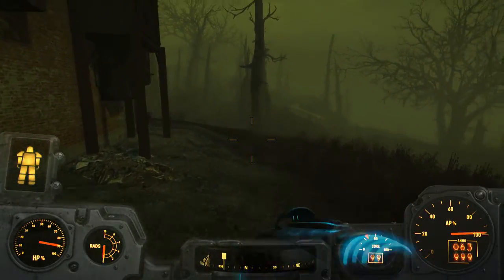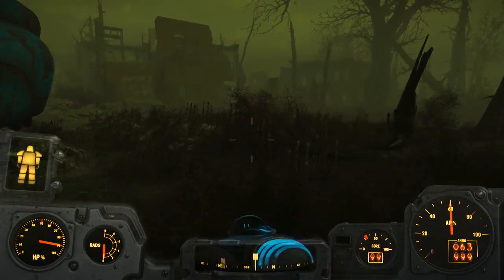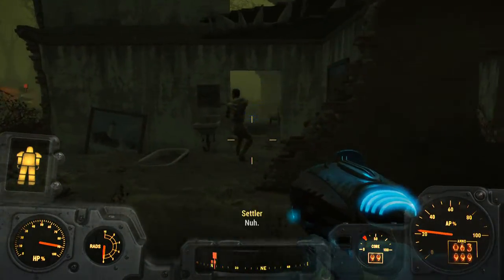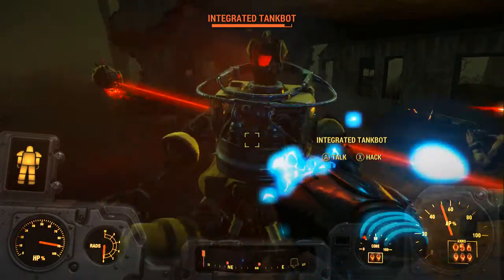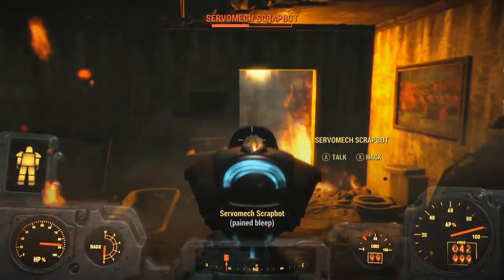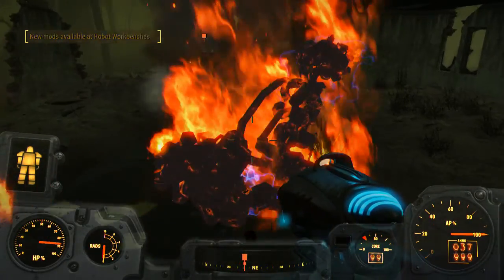What's up guys, it's Nick, we're back on Fallout 4. We're heading out to continue this mission, so we're heading this way. I went ahead and fast traveled to Fort Hagen so we didn't have to sit through that loading screen. Why are there settlers fighting out here? What the hell is a tank box? What the hell is happening?